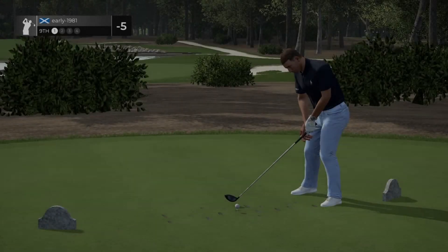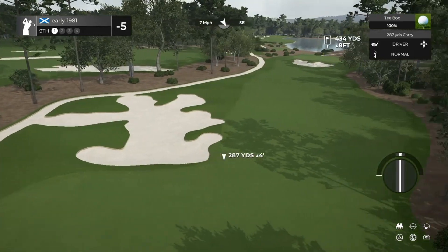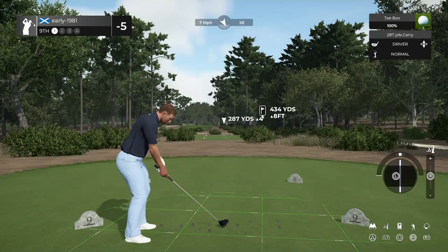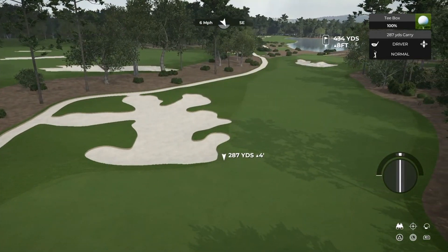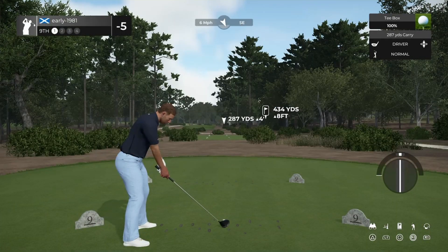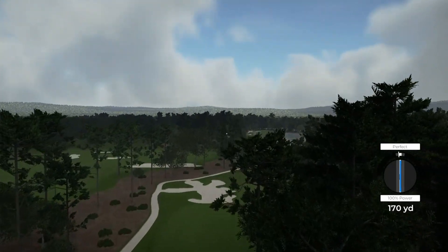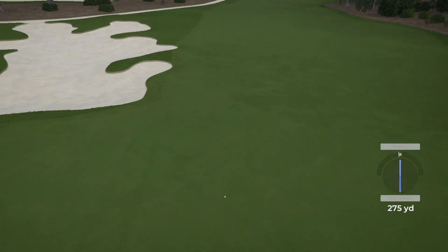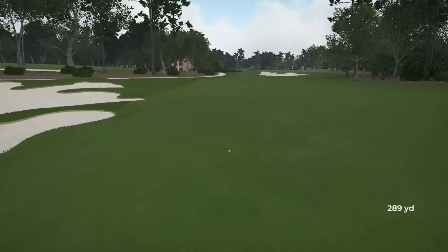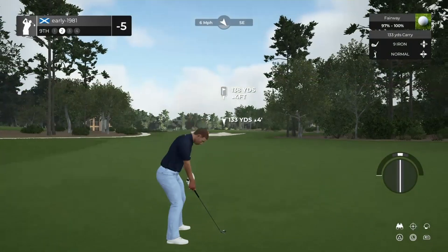A fairly short hole but in double-figure winds on a long par four, it certainly changes the complexion of every course. So we're going to have to try and fade this and avoid the bunker — being aggressive as always. There's a perfect. Have we applied enough fade? We have. I tell you what, I was lucky there because I didn't take the tree tops into consideration. But we comfortably carried the top of the trees, about 140 yards out.